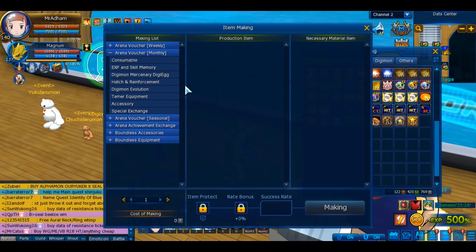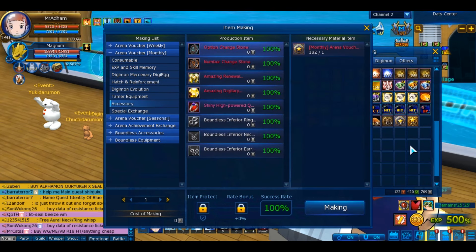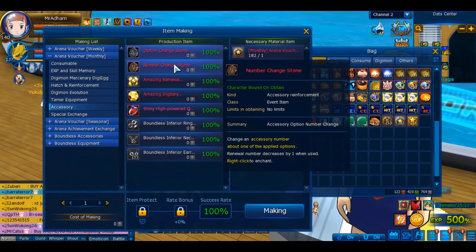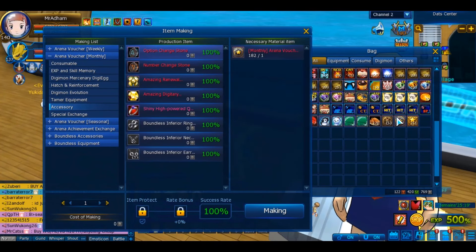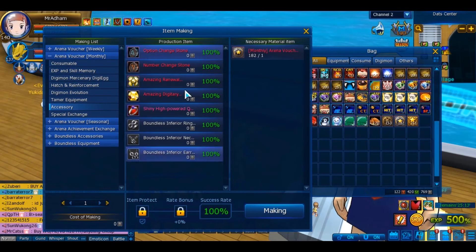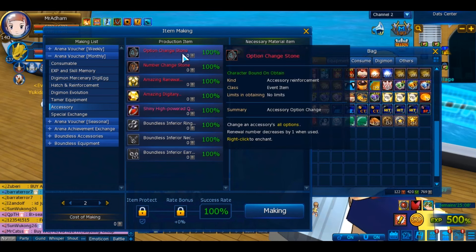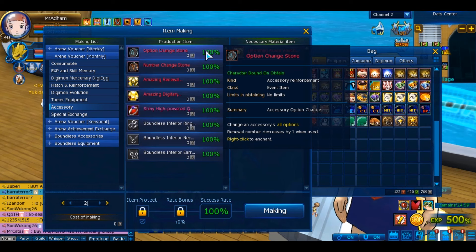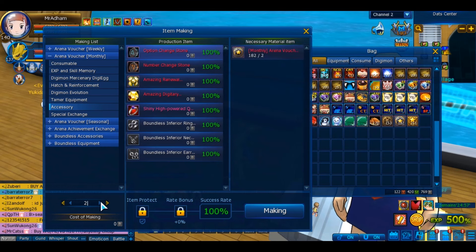Starting off with the monthly vouchers, because this is the most easy and straightforward one: you go for orbs in stone. There is just no better alternative here. Your best usage for the monthly has always been orbs in stone, and it's actually a pretty generous amount — one monthly equals three. Unfortunately, the new Colosseum will have some good rewards, and options in stone are getting a bit of a nerf, so we will be getting less from Colosseum.